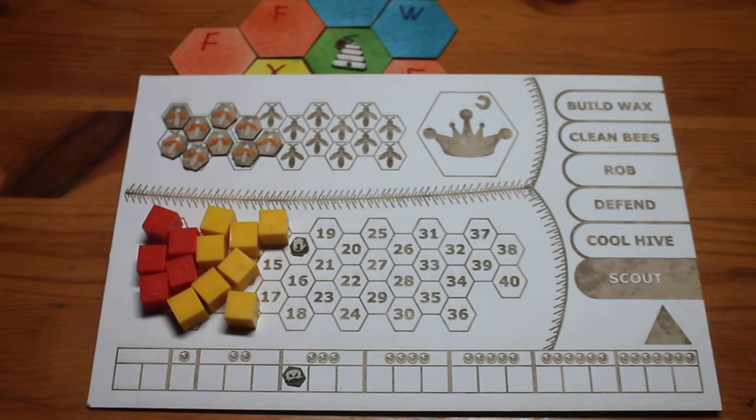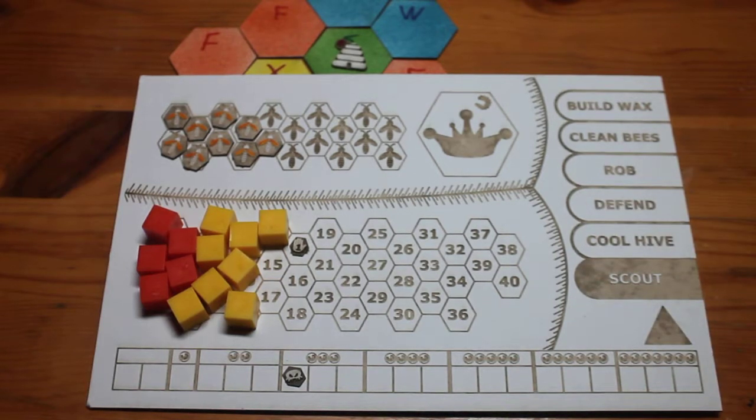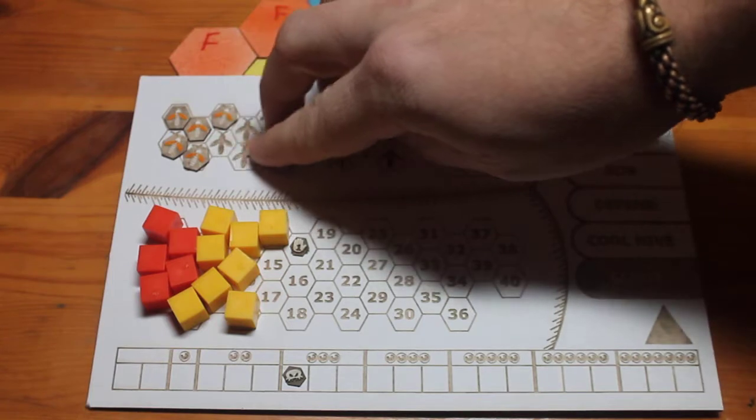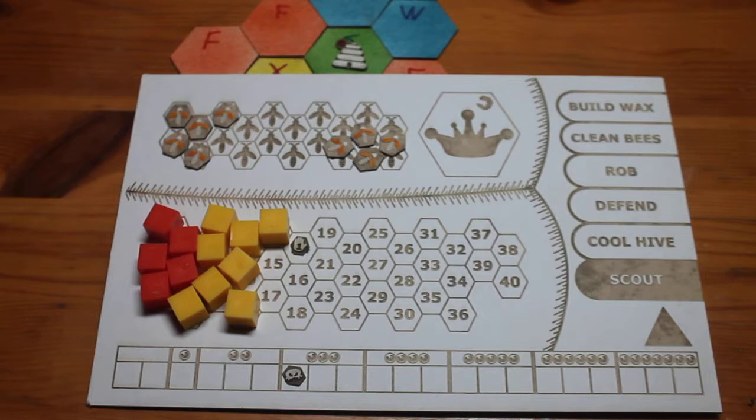The first, and most common, way you swarm is by having more workers than half of your total whacks rounded up. In this case we have 14 whacks, which means we can support up to seven workers. Now we have nine workers, so half of them rounded down — four of them — will leave the hive, and they will take half of the honey resources with them. In this case there are eight cubes, so they will take four of those cubes with them. If it was an odd number, they would take half rounded down, and they will form a new hive.